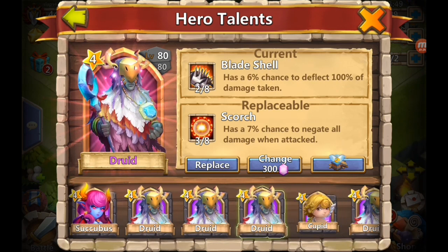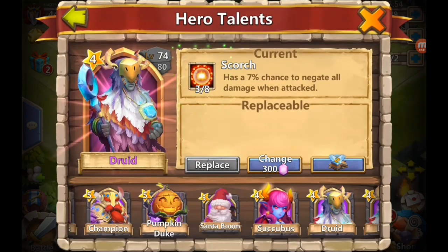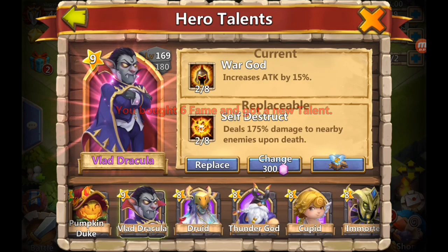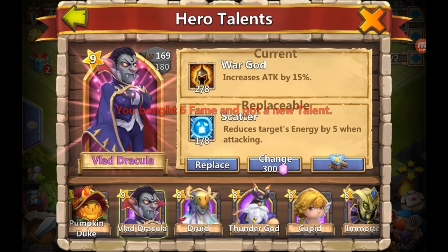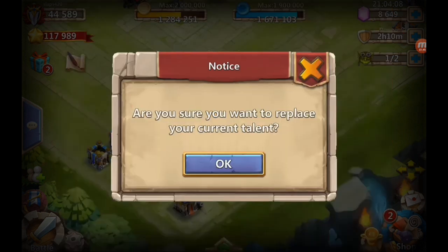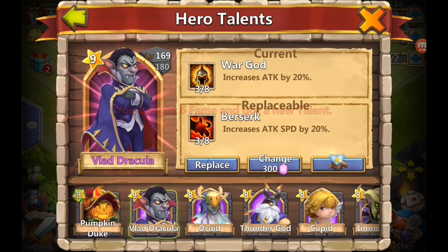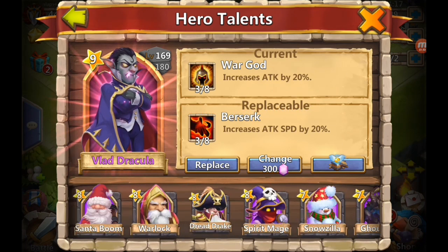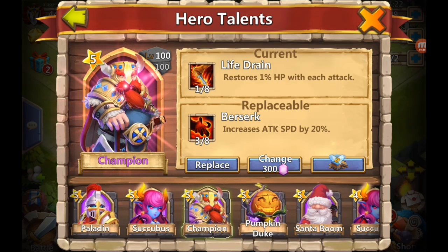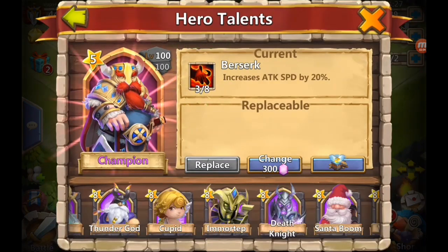He's got some low level heroes right here that we can replace and give him a little bit of a might boost. Let's put in this Druid. We need some war god - self-destruct two out of eight, no, I'm just gonna skip this. Oh, three out of eight war god - okay, that's a little bit better. Let's go ahead and replace it, so that's a lot better than we had before. Now that's three out of eight.